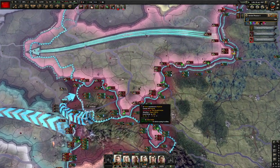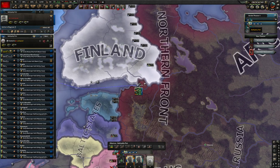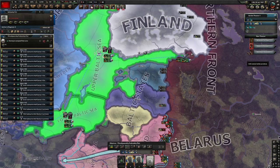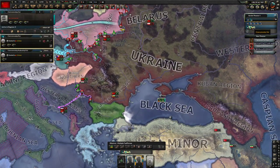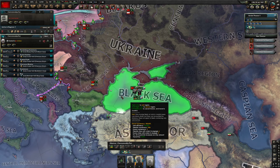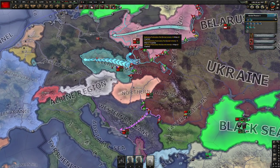Now the allies are going to pile in against us. We're going to have to put out some navy just in case - let's get these guys on strike force and these guys on convoy raiding so the UK can't invade. The other annoying thing is somehow they'll get into the Black Sea. The next video I have a save queued up where the allies didn't come in, and we will be using that save instead - but there's still information to glean from this one.